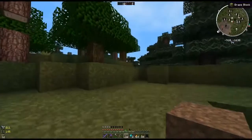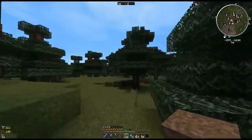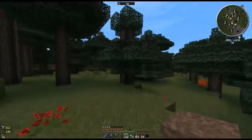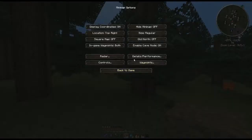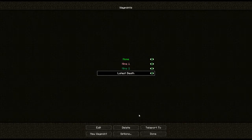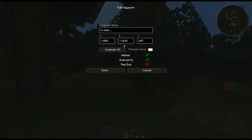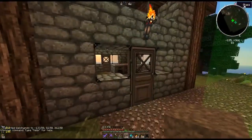Now, this village that we were at is about 2,000 meters north of this Norse village, so I'm not going to run there. I'm just going to use my waypoint teleports with voxelmap to go home. I can actually delete this — actually, I'll leave it there. I'll rename it Crater or something.